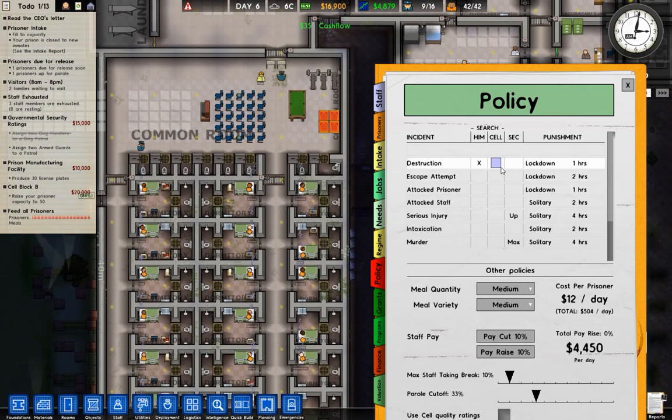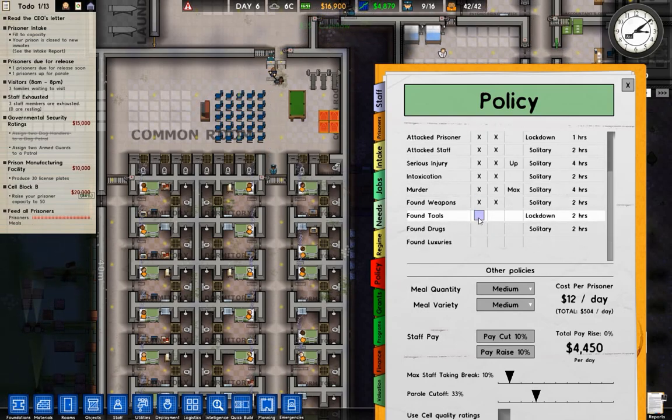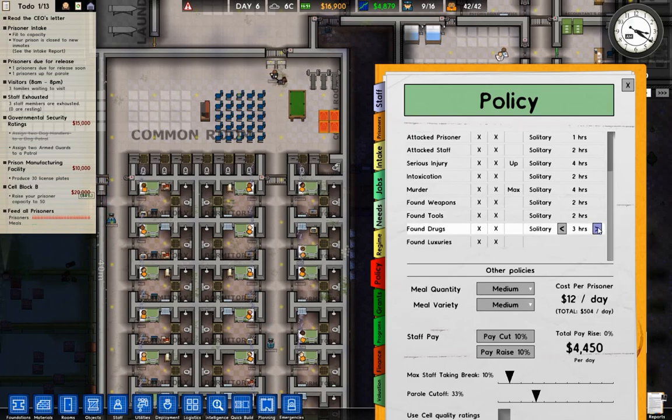Today I don't think I've gone through the policy, so let's go for it. Max — super max — yeah, max is fine. I mean, all going to solitary, not lockdown. Find drugs you get six hours, finding tools six hours, finding weapons six hours, murder solitary for good. Let's go — 48 hours.